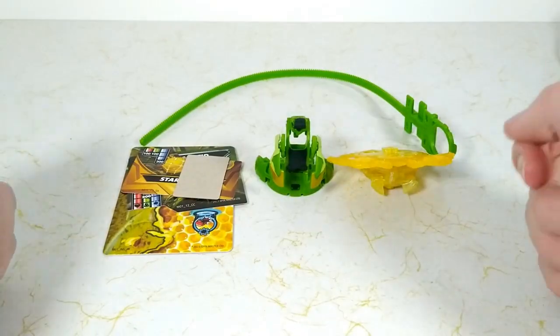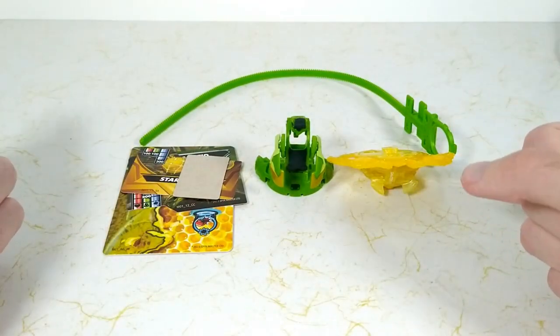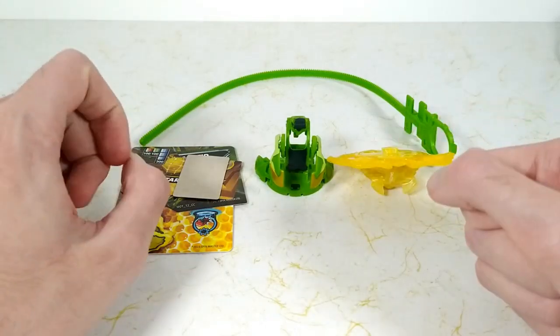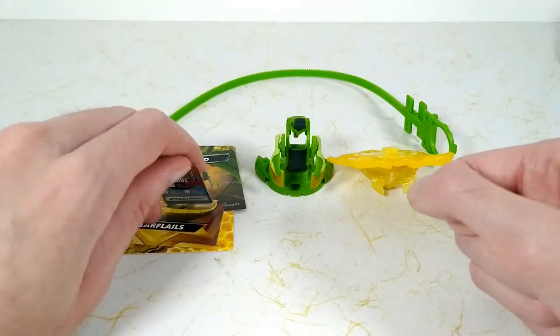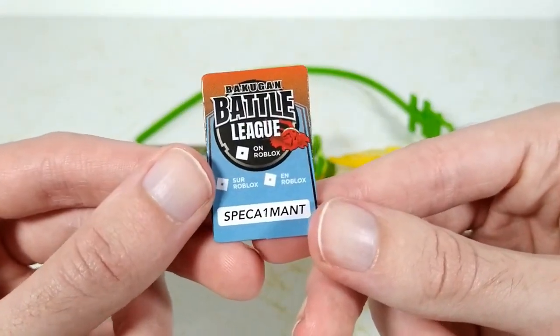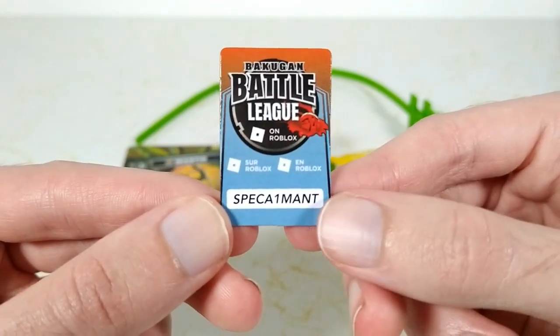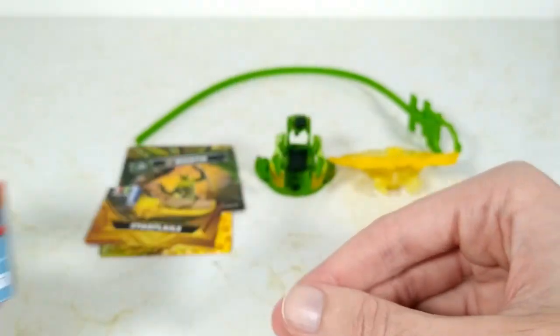Here we have everything out of the box. There are no cores in this new Bakugan line, so we move right onto the cards. The first thing is a Bakugan Battle League on Roblox card. There's a code on it but I don't play Roblox, so there you go.